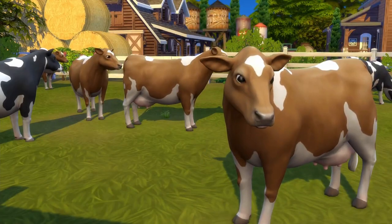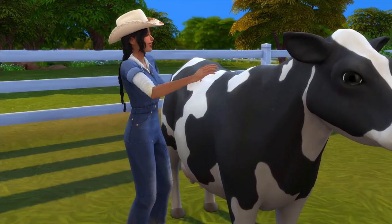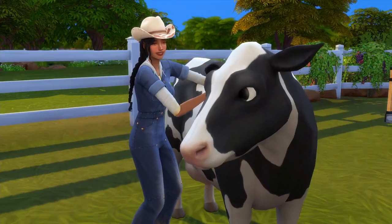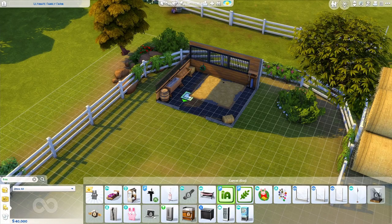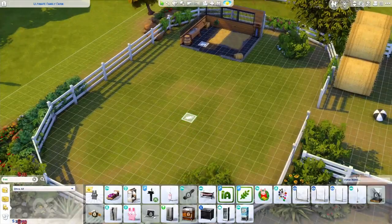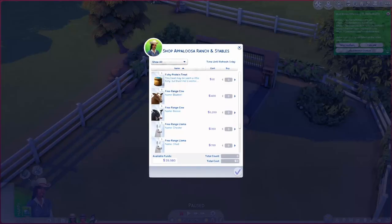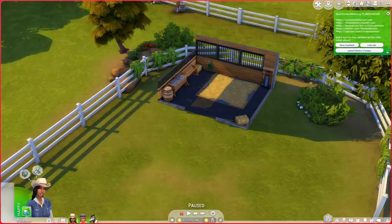First up is an incredible mod that allows you to have free range animals. It really transforms farm animals from Cottage Living and completely gets rid of the need to have the big barn for every single one. Once you've placed down the invisible barn and grazing markers, you can purchase animals by clicking the ground where the barn marker was placed and selecting animals from the Appaloosa Plains Ranch and Stables Market, which is open daily from 6am to 8pm.